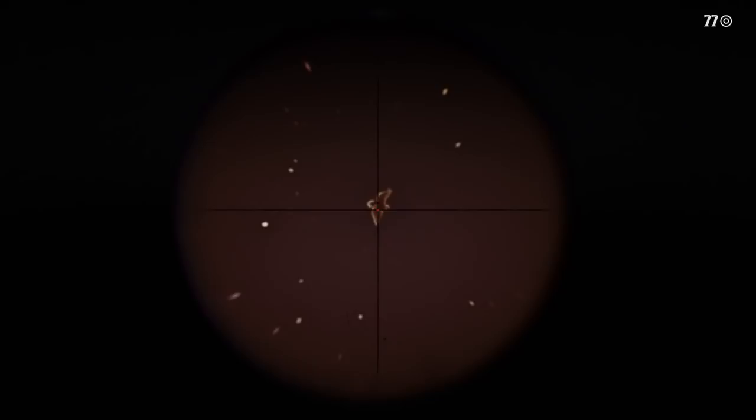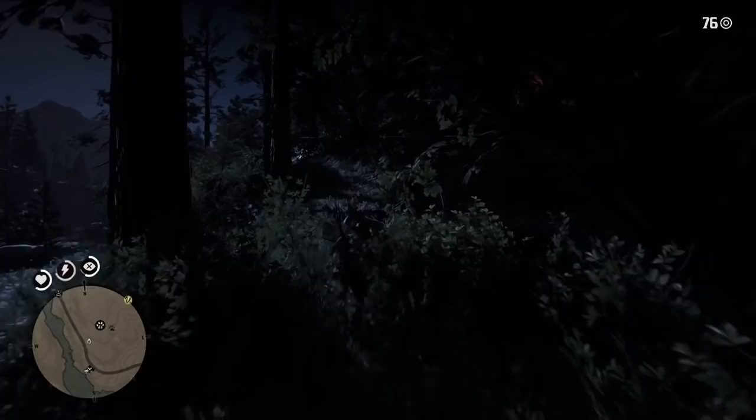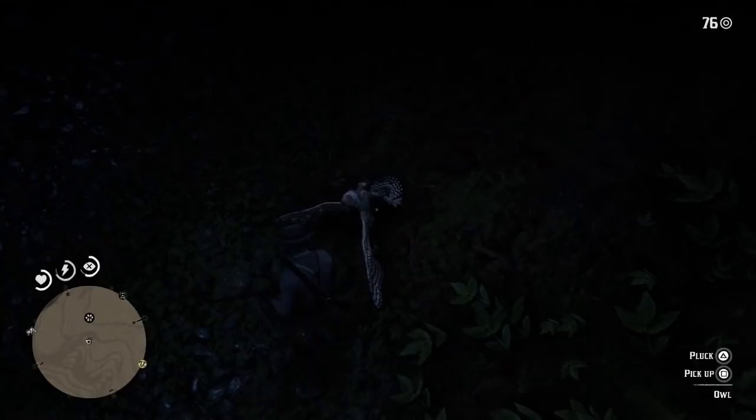We've managed to shoot the owl — nice shot as well. We're going to go look for him in the bushes now. You can see he's dropped right by our trapper friend there, so we'll head up there. And down here he is — that's how you get your hands on an owl, just like that. Let's pick and pluck. And just like that, we've managed to get ourselves the owl feathers.